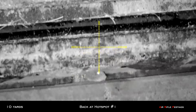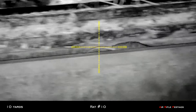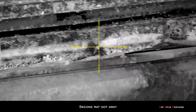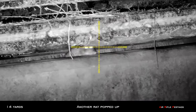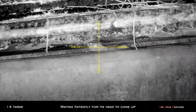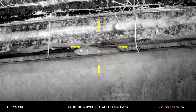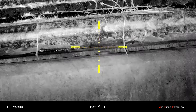Back at hotspot number 1. Another rat's underneath the concrete barrier here, 10 yards. I took my hold over and dropped them. Second rat ran away, it didn't stop so I didn't get a chance. Luckily another rat popped up at about 14 yards. Now I'm just waiting for his head to pop up to give me a better shot. So I'm waiting patiently for it to give me a good shooting profile. Definitely lots of movement with these rats, so you just have to be patient and wait for the right timing. That was rat number 11, straight to the head.